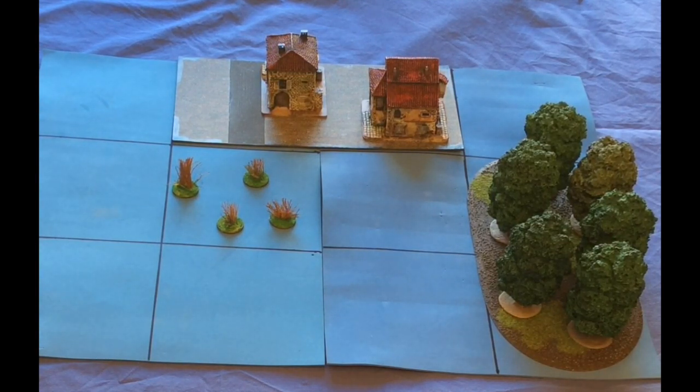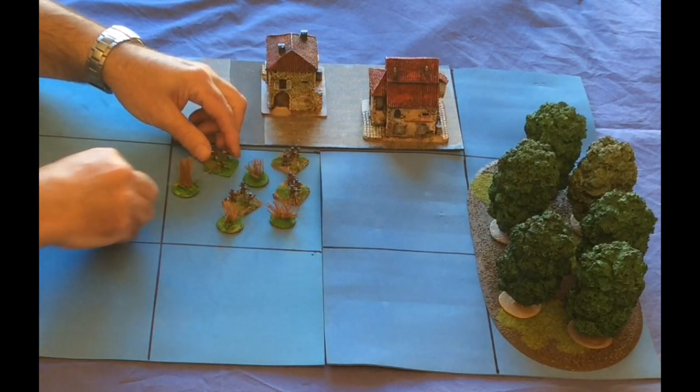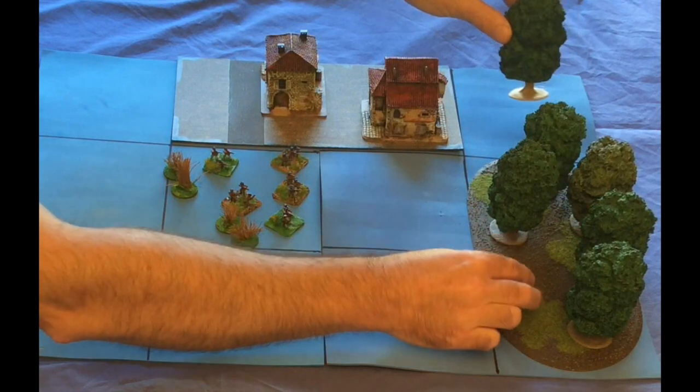This short clip will show you how to do shooting. Here are some assault guard bases — I'll put them there. You can see there are five bases. As a target, I'll put a field gun over in the wood.